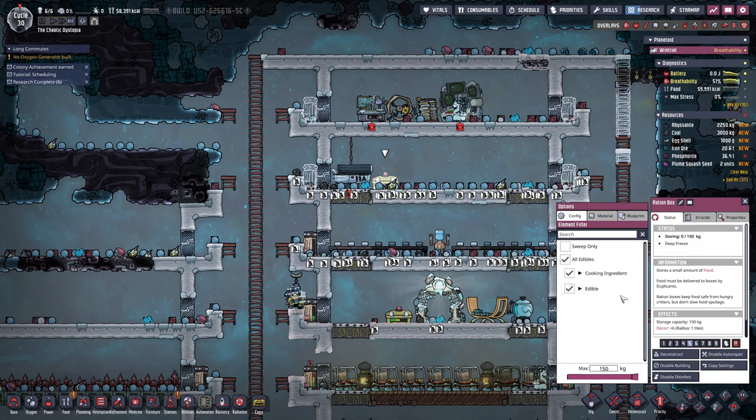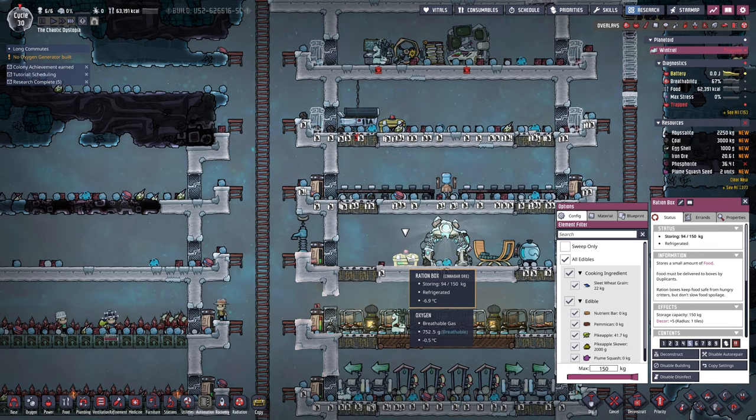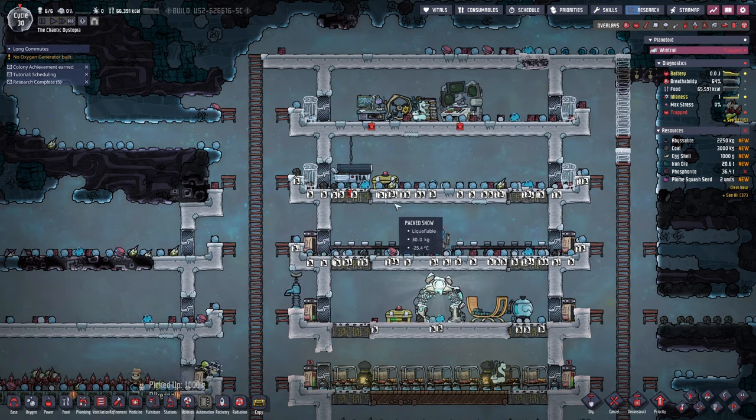Let's go ahead and build this at a lower level. Do the same there and there. Although these need to be food — but they don't need to be food because there's a special food one. Let's go ahead and do all edibles. This one is almost full.